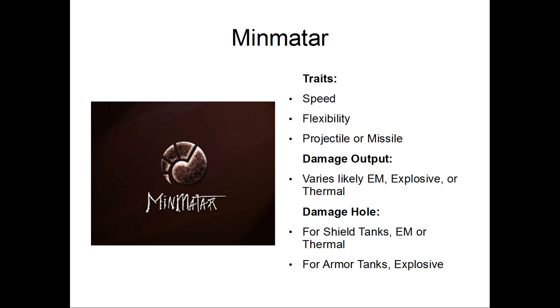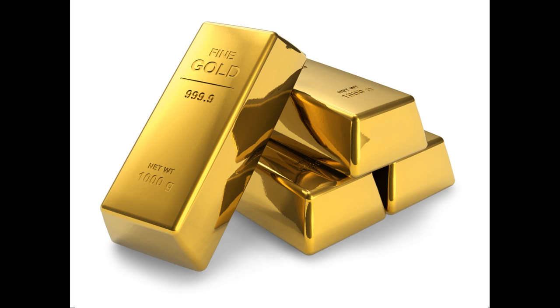The damage hole for Minmatar depends on whether they're shield or armor tanked. If it's a shield tank, it's going to be EM or thermal — either one. Thermal is usually a safe bet since thermal goes through armor better than EM, so once you get through their shield you'll go through their armor a little faster. For armor tanks, explosive is almost always going to be the best choice against a Minmatar ship.